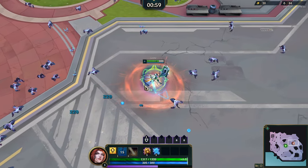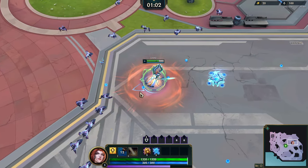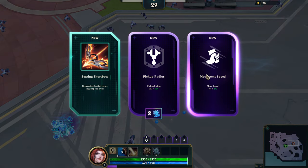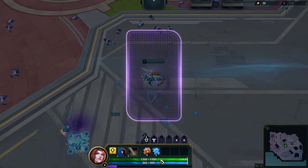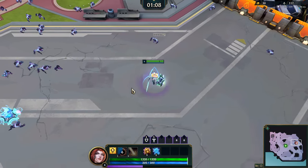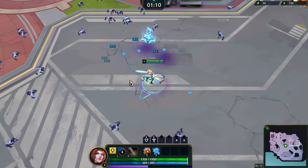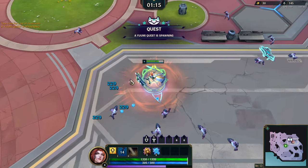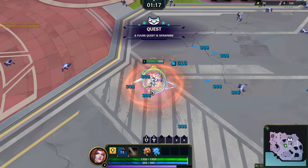Now my ability when I press it makes me do damage in a circle around me and gives me a big shield — actually kind of broken. Let's buff up Yumi Bot. We can now evolve Yumi Bot. Yumi, you're a beast, calm down — that's craziness!